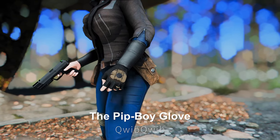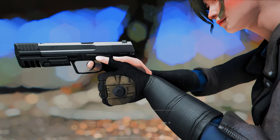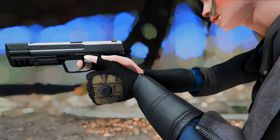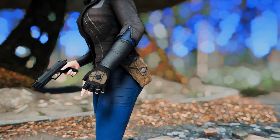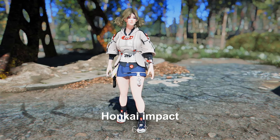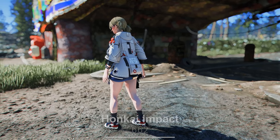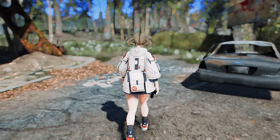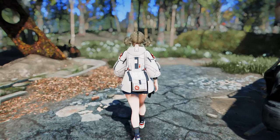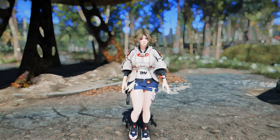Next up is the Pip-Boy Glove. This mod adds the Pip-Boy Glove from Fallout New Vegas, which is customizable and upgradable — a left-handed leather glove available in three colors. Next up is the Honkai Impact Outfit. This mod adds Honkai Impact outfits, including body slides for CBBE users. It offers a casual feel, allowing players to experience the essence of Honkai Impact within the world of Fallout 4.